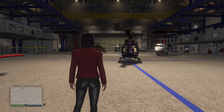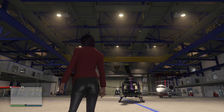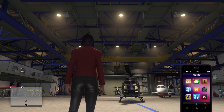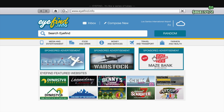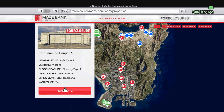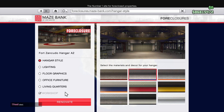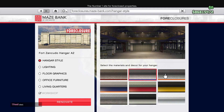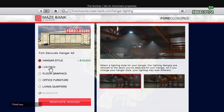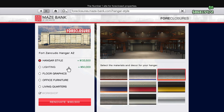There you can see the lighting I just bought and the effect it has on the hangar. The whole point of this is: as you're purchasing your styles, you have to keep in mind what you want for your lighting and floor graphics as well, because they're all tied together. Whatever hangar style you choose determines the trim colors in your floor graphics and also determines what lighting options you have.